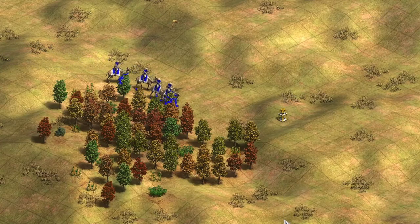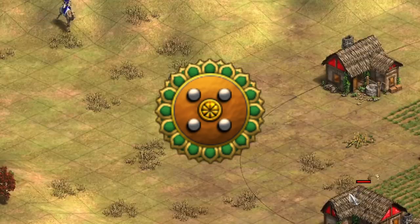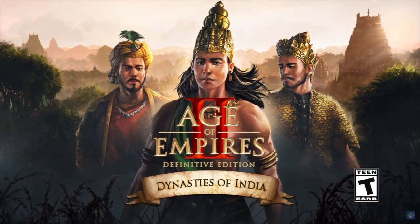Hello guys, welcome back. Today we're going to be having a deep dive into the Camel Scout, which is a unique unit for the Gujarra Civilization, being introduced with the new AoE 2 DLC of the Dynasties of India.